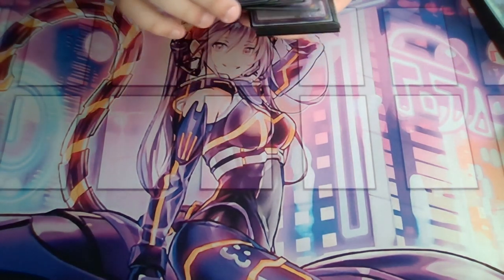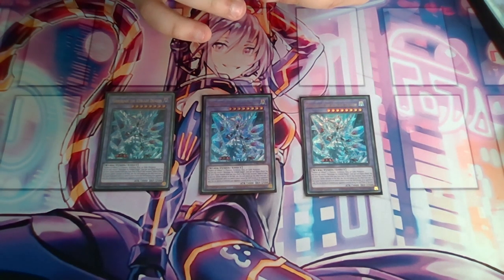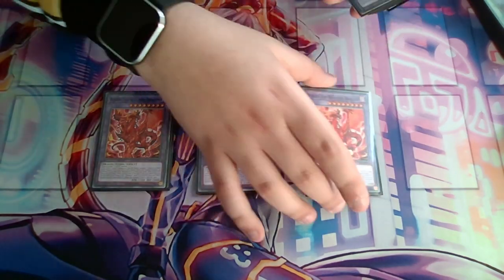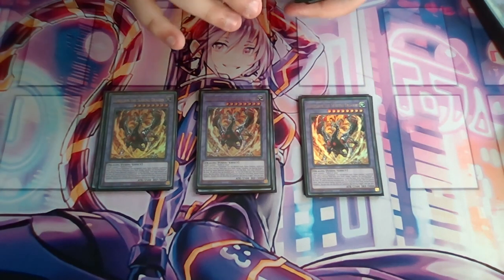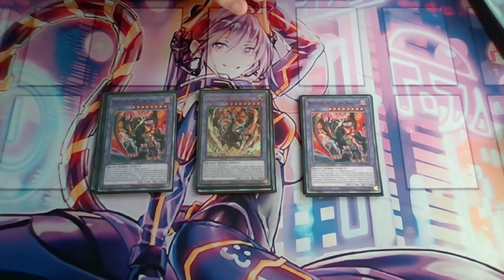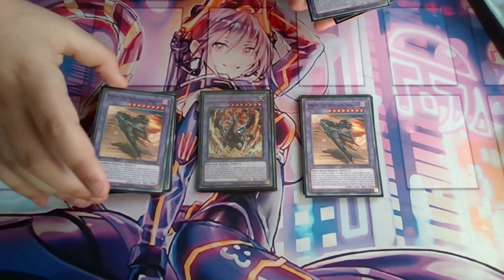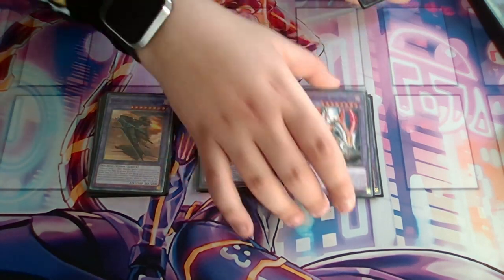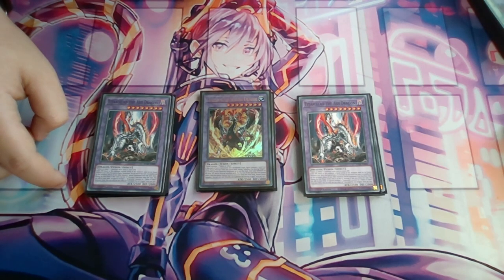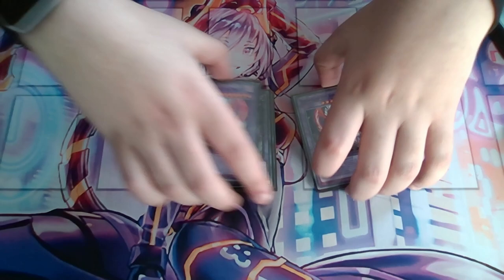For the extra deck, pretty normal stuff. We have triple Mirror Jade, the star of the deck. We don't have much else to play, so I just want to see him as much as possible and not risk banishing him off with Extravagance. Triple Albion and triple Bellion — not much to talk about there. Then we have two Brigrant to search Mercurier when dumping with Mirror Jade. And we have two Titanic Galaxy to push for game, because you can make it with Albion and get 3,700 attack, which is really nice.